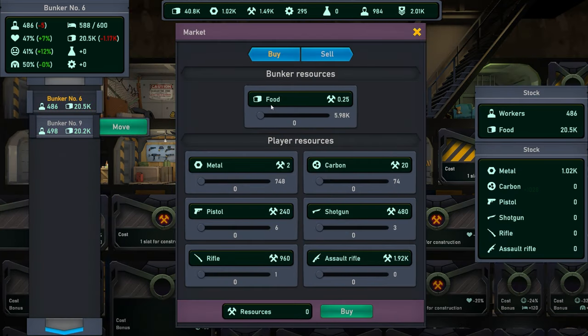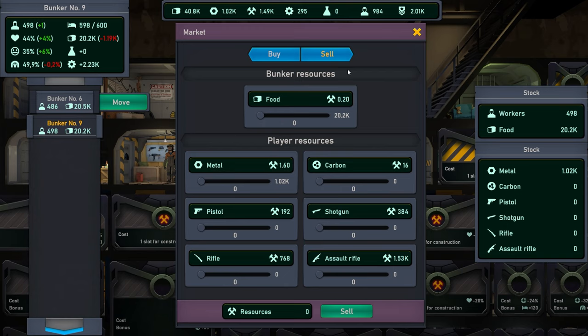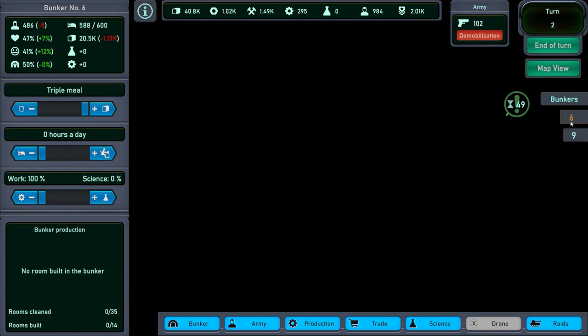You have the trade option to buy resources from different sources, and you can sell different resources out. You have a general list of all your stuff on the side, and if you want to rearrange your bunkers in different orders you can do it from there and it'll pop up here.